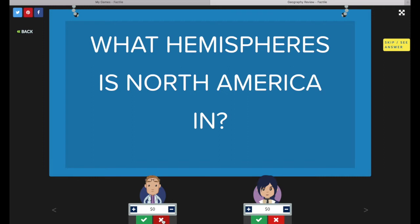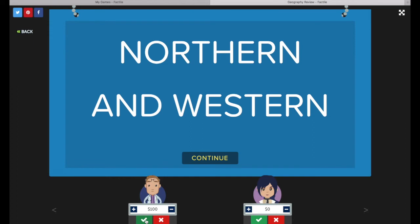If one team answers incorrectly, the question is open to the other teams to provide the correct answer. After one team provides the correct answer — or if all teams provide incorrect answers, in which case you've clicked the X on all team podiums — the game will advance to show the answer and adjust the team score based on the tile amount. To go back to the Factile board, just press Continue.